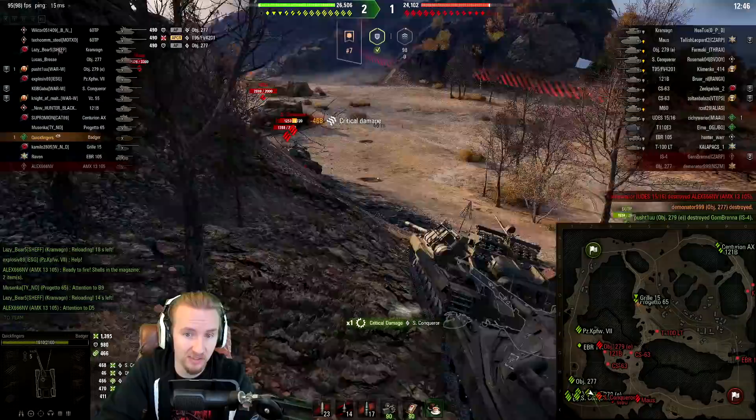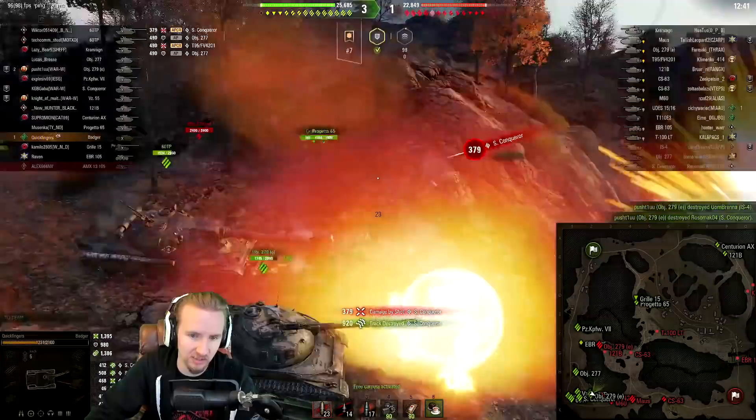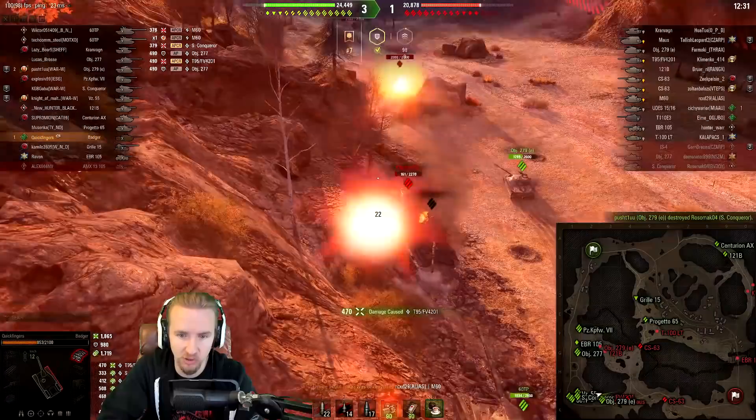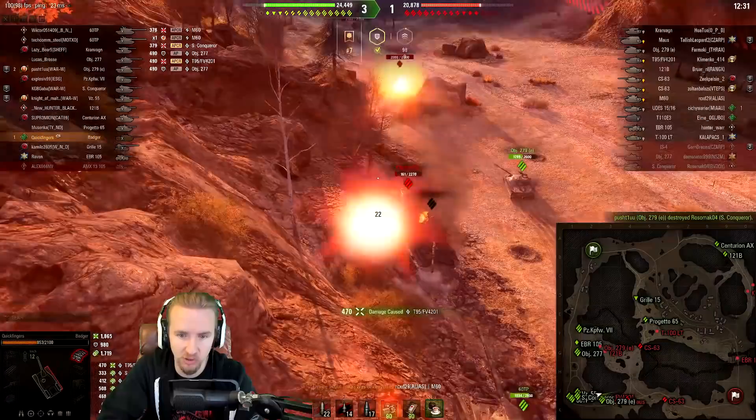The Super Conqueror is going that way — we're going to track him and lock him in place. Unfortunately, the 60TP obviously doesn't like the fact I'm playing the game and wants to try and push me around the corner. I'm not going to let that bother me. I managed to carve up the Super Conqueror but the 60TP wants to push me again. I'm going to use my repair cap this time, reverse up a little bit to get a shot into the lower plate of the Super Conqueror.